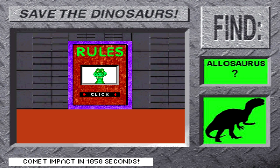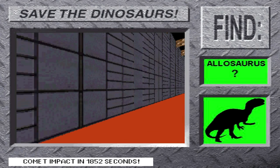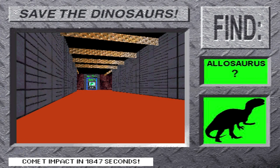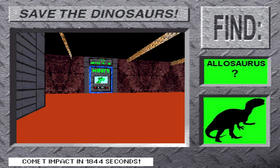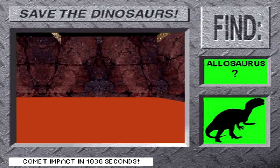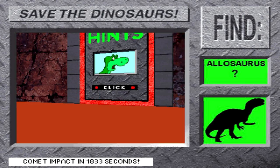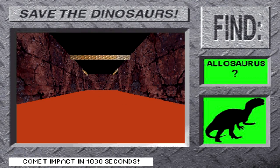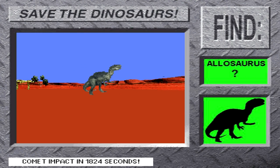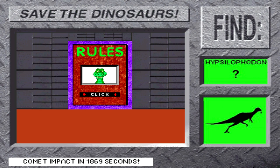Alright, mission 11: go save Allosaurus! Allosaurus was 39 feet long, weighed two tons, and was very similar to Tyrannosaurus, only smaller. Hurry! Find Allosaurus! It is thought that Allosaurus may have hunted large plant-eating dinosaurs. Great! Another mission completed!